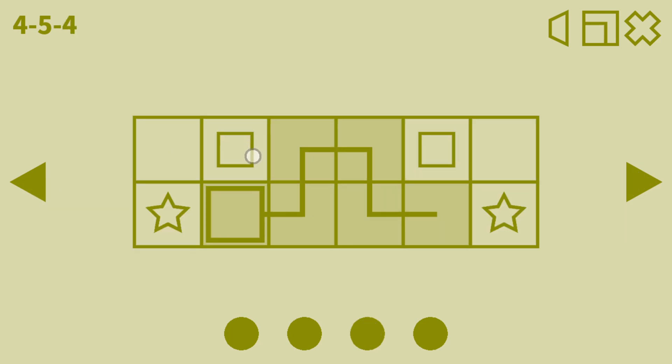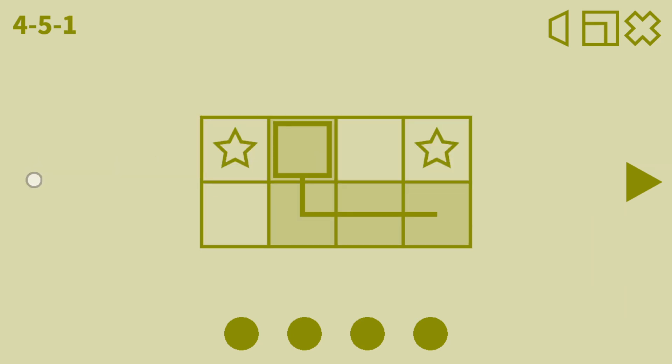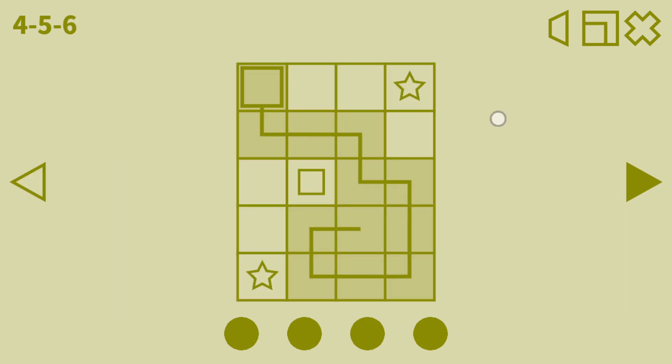However, this you absolutely can rotate. This you can rotate, this you can rotate, this you can rotate, and finally this you can rotate. You rotate this 90 degrees once, you get this. So I think what we're looking at is that the infamous third dot that we were struggling to figure out is just that it's a rotation of the shape containing the symbols.